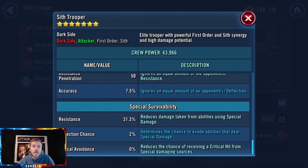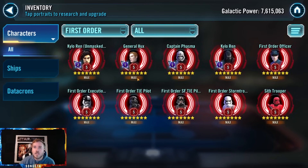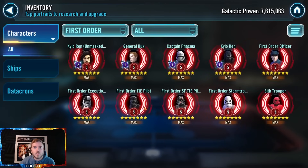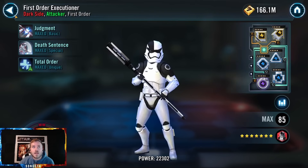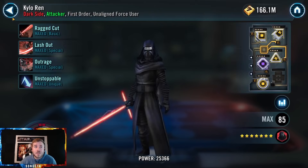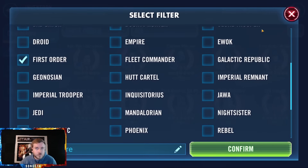His base crit chance isn't super high so he's someone you can do an offense set with crit chance. I see a lot of people overloading crit chance on characters that don't need it. Sith Trooper is surprisingly one that hasn't gotten mods yet. For the Executioner — aside from farming Supreme Leader Kylo, most of this faction isn't a huge priority since the team isn't that great anyway. I'm surprised you have a Kylo Ren zeta — maybe that's a vestige of years gone by.